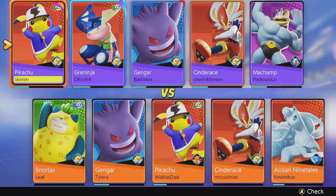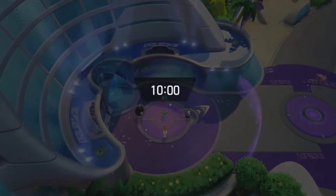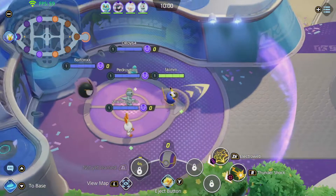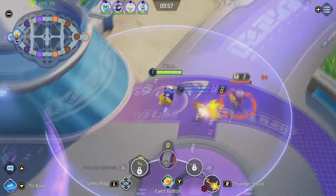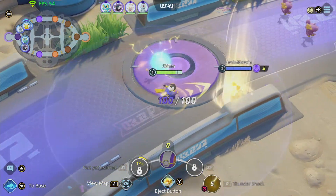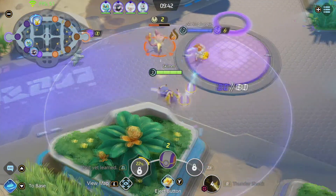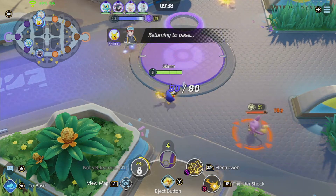My settings aren't fully optimized here, but one important thing I've done is separate my attack buttons: the A button focuses enemy Pokemon, and the B button focuses neutral mobs. This is really useful because sometimes you want to secure last hits on neutrals, and other times you want to deal damage to opposing Pokemon. I also recommend separating these inputs for more control.